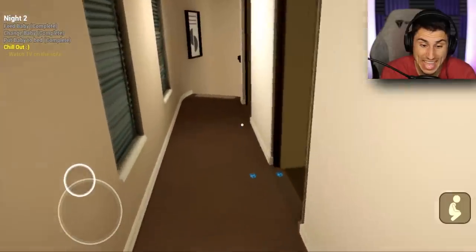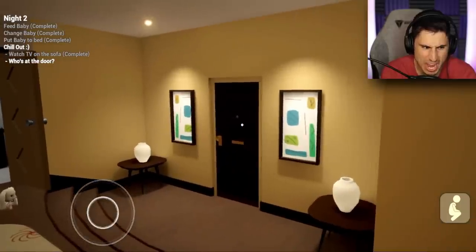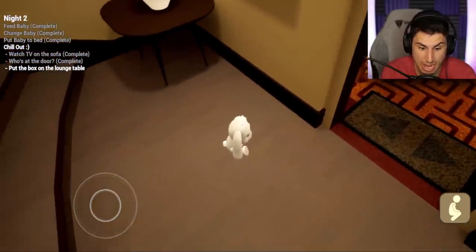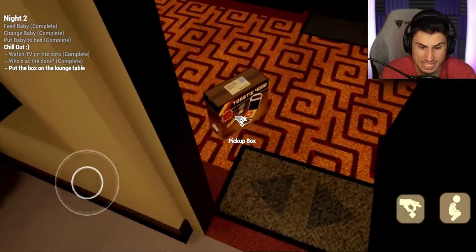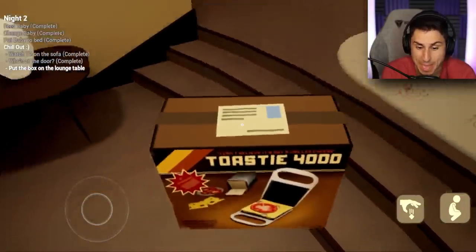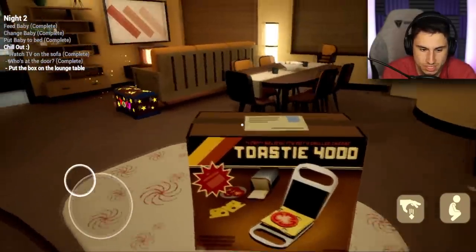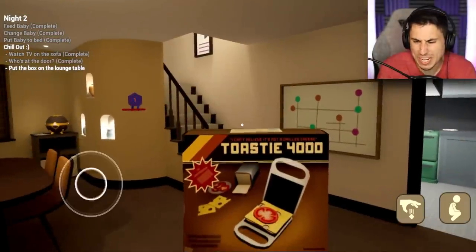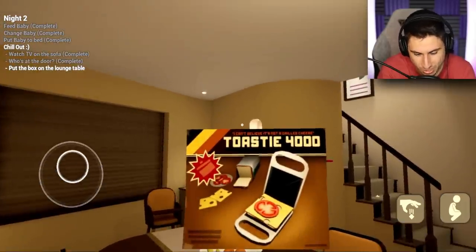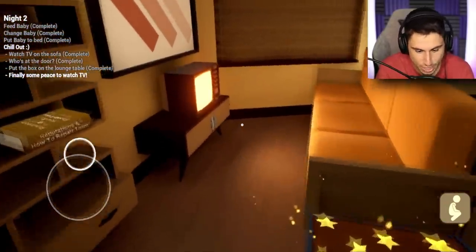Someone's at the door — this is new too. I don't want to answer it. A rabbit delivered a package! How did that rabbit get there? I pick up the box and close the door. They don't deliver Amazon packages at three in the morning but that's fine — I got a Toasty 4000. Put the box on the lounge table. That was literally the biggest table in the entire place.